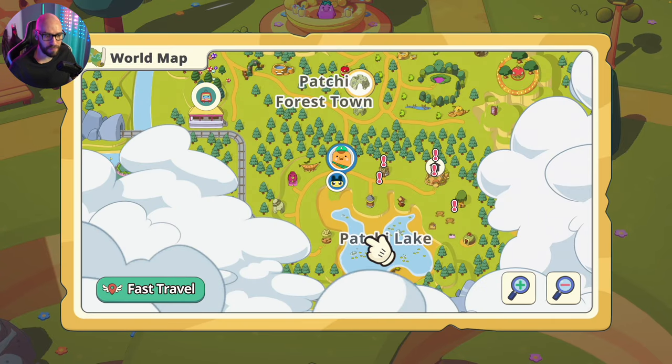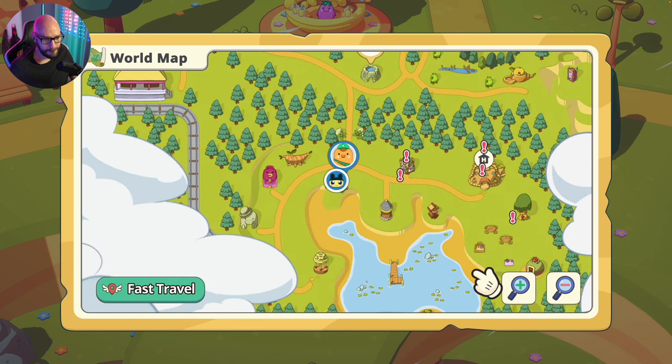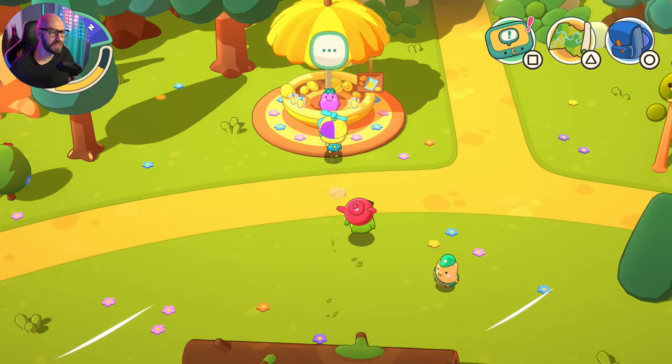Not only does he need rescuing, but the log is also blocking the path for me to get to Patchy Lake itself. This may be the only path down here. And if I'm not mistaken, is that a key back there? Anyway, let's have a chat with this other character.